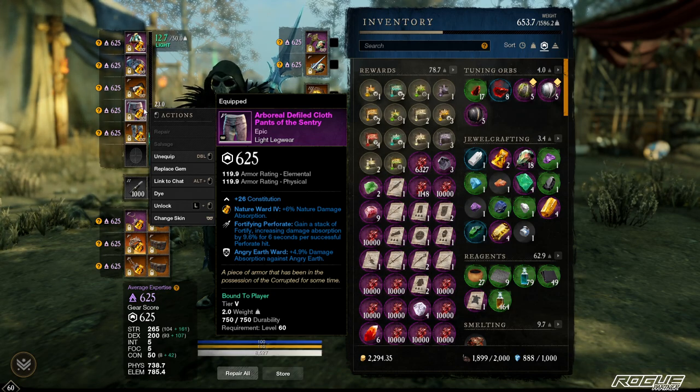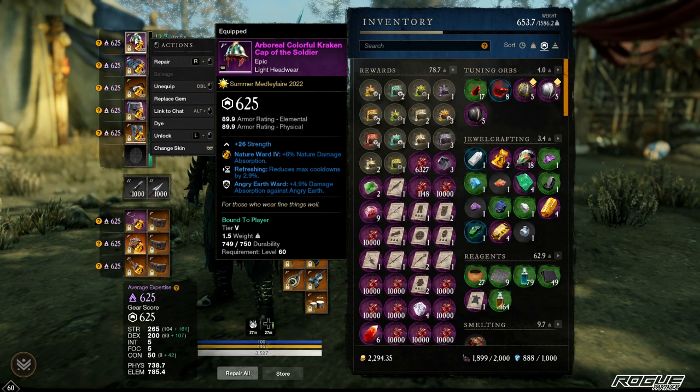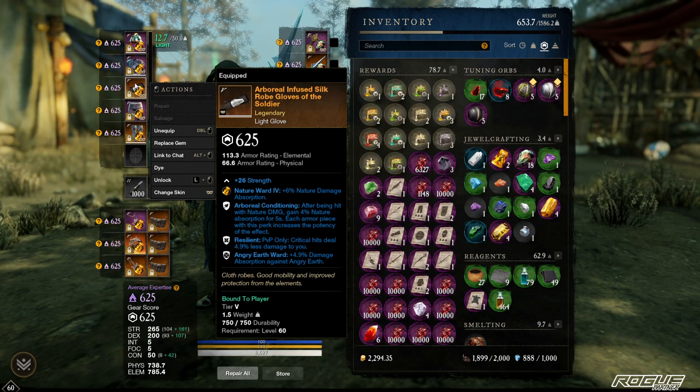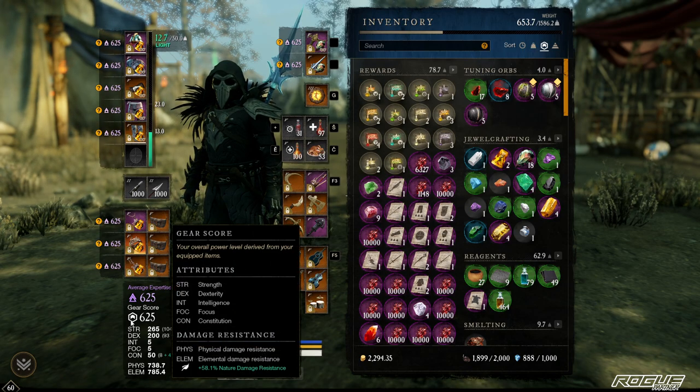The second weapon perk you'd want is Refreshing Torrent — if you cannot get it on the Hatchet, get it on armor. These three are BIS. I also have these gloves with ADF Conditioning, Arboreal. I could probably run Opal gems in here, but the Conditioning isn't huge because there's a cap at 45–50 elemental resistances. We're running 58, which is the maximum we can get because we're running Amulet as well.